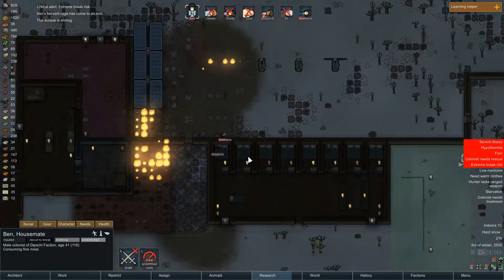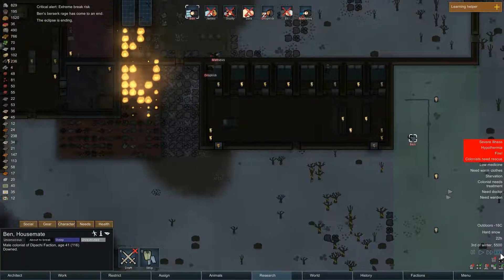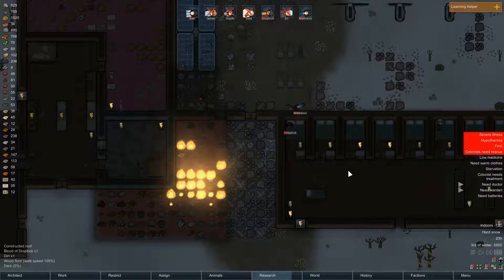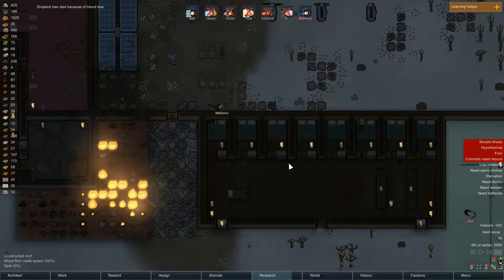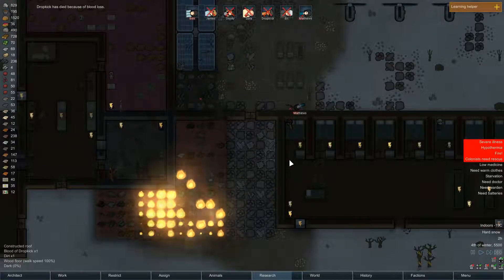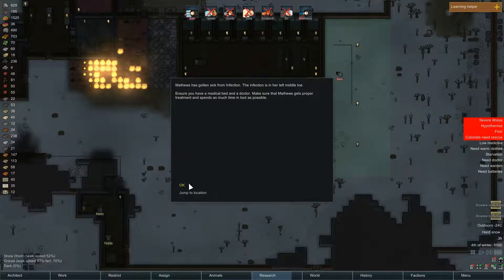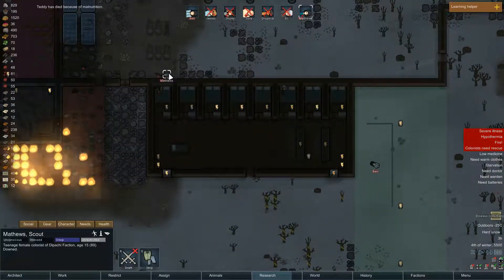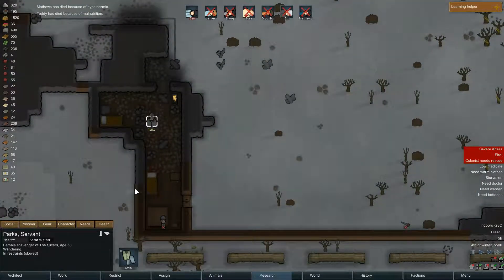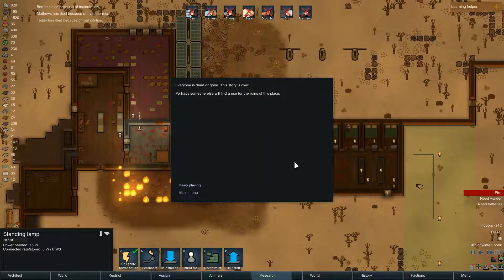You're eclipsed - it's to an end. At least fight the fire first, I guess. Dropkick stat. This is great. Teddy died as well - they're just locked in, they can't get out. Yep. This is the end.